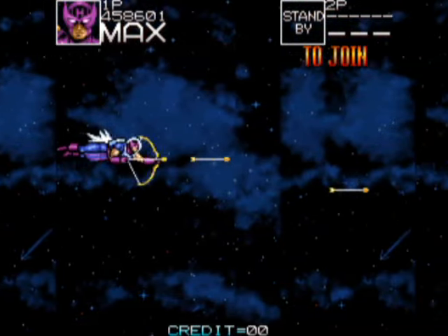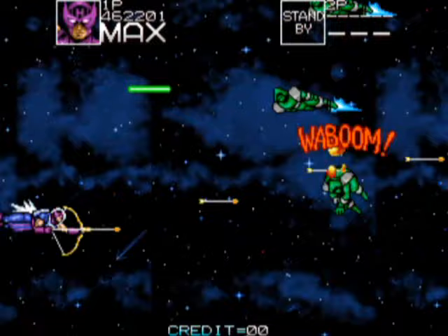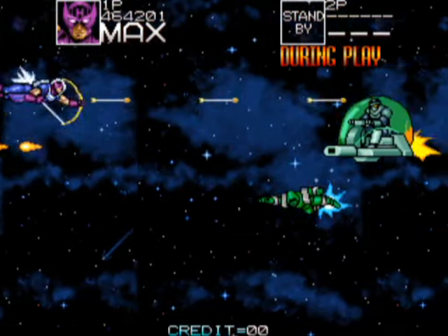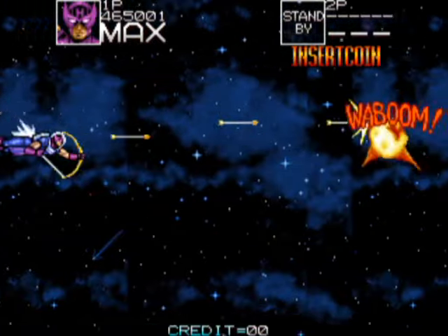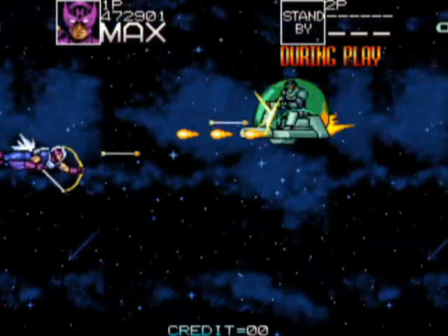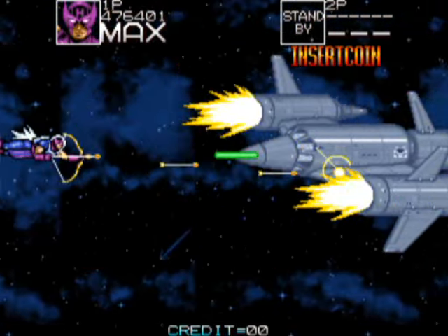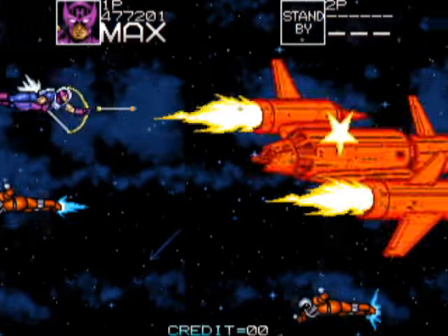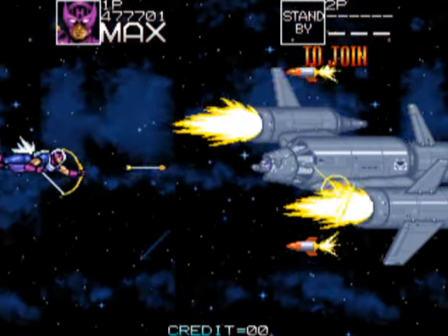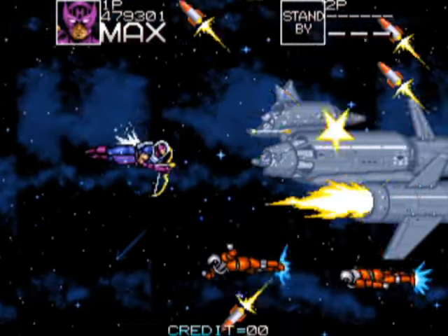Another shooting scenario here. You can hold down the fire button and your Avenger will have a different pose, but they won't shoot — there is no rapid fire in this game unfortunately. You have to keep bashing the button to shoot repeatedly.